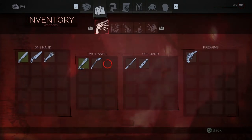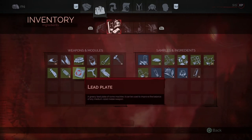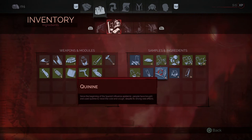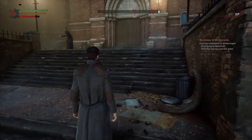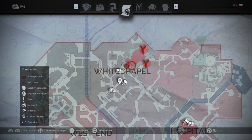Let's find where the medicine recipes are. In the inventory you have recipes over here. Basically, you get the first tier when you start the game, you get the second tier in a main mission, and you get the third tier when you come to Whitechapel.